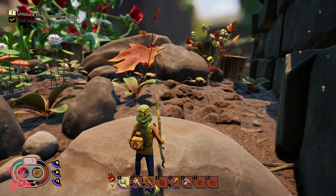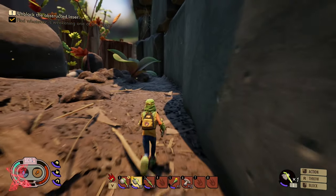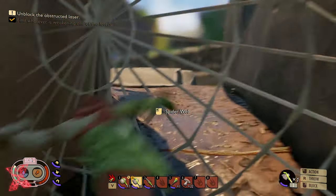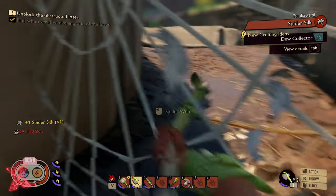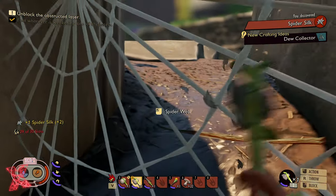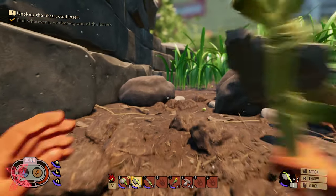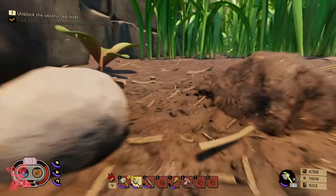While you're over in this corner, the next thing you need is spider silk. I've got the aphid slippers on, so I'm going to run straight past the spiders. The spider web you get from here — I hit these spider webs and there we go, we've got one spider silk. He's coming back now — that's how you get the spider silk.